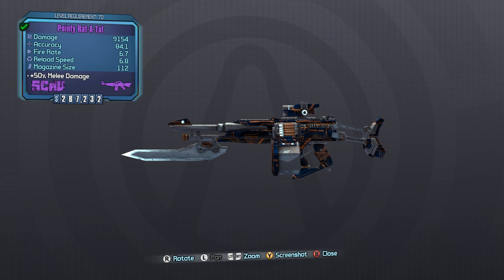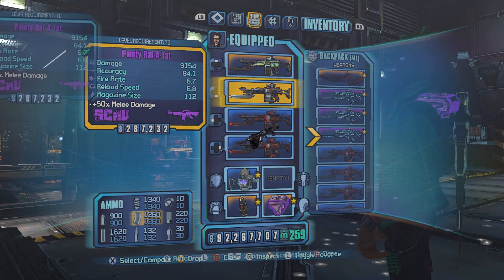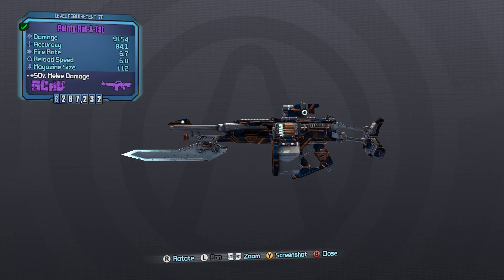So, scav assault rifles — and I'm sorry if I slip and say bandit. I'm talking about Borderlands 2 and TPS together here, since they share the same base weapon system. The scav/bandit ones are some of the lowest of any weapon class. They seem to pay for their extremely large magazine size with just low damage, mediocre fire rate, and a god-awful reload speed. And even though that magazine size is incredibly deep, when you do have to reload it's so, so painful. They're just not great guns.